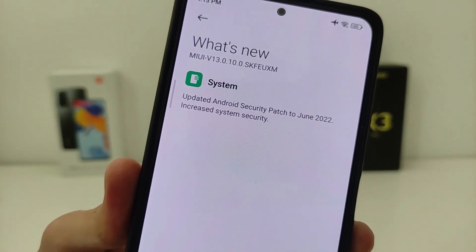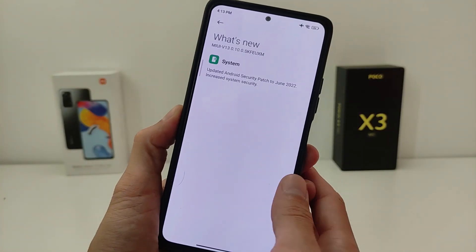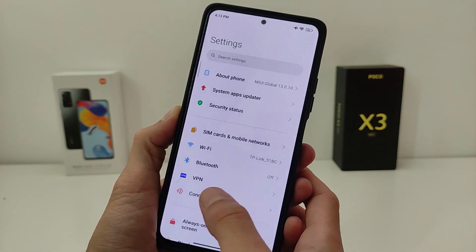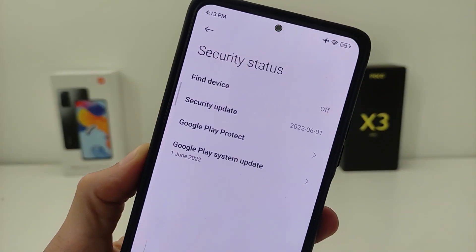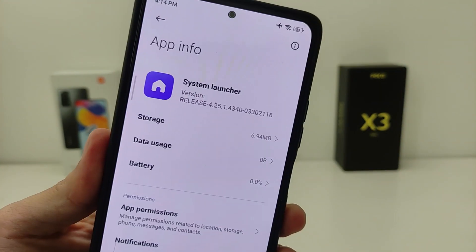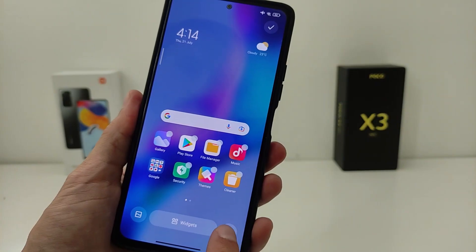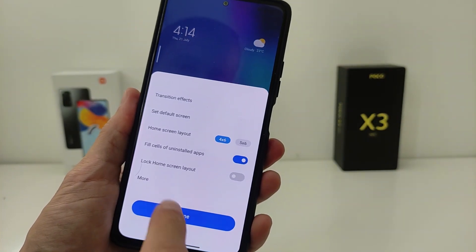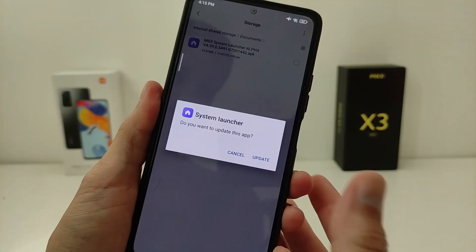System: Update Android Security Patch to June 2022. Google Play System Update June 2022. System Launcher Release Version 4.25.1 — no new features added.